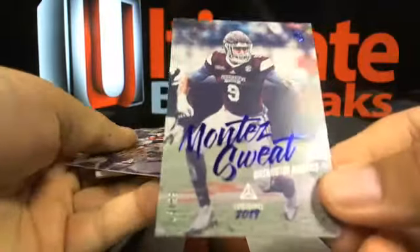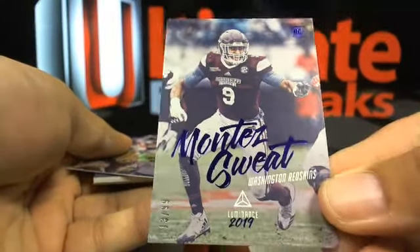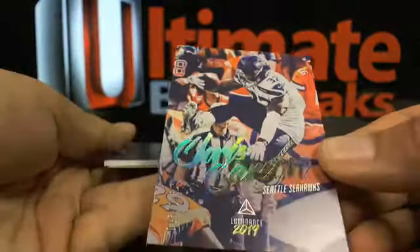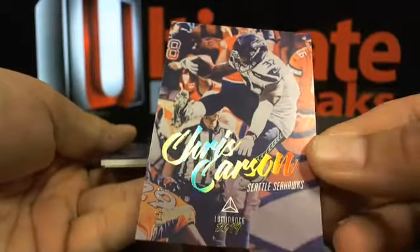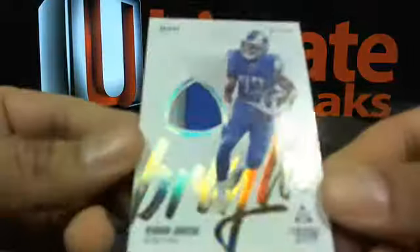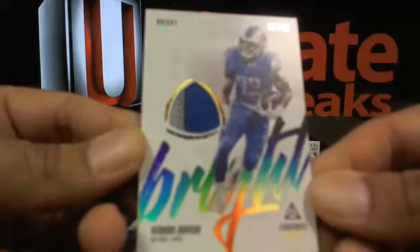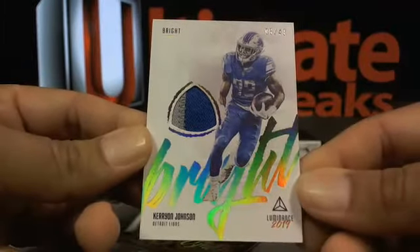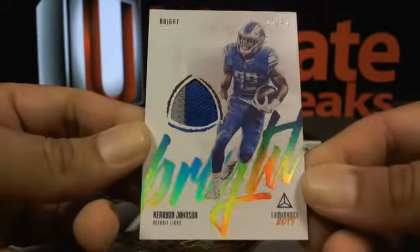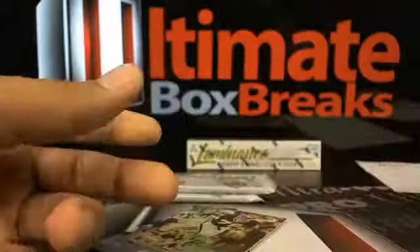Montez Sweat out of 99, then a Chris Carson out of 275. And then a bright patch for Ke'Ron Johnson out of 49 going over to the Lions — that's Jaworski 53 with the old Ke'Ron.